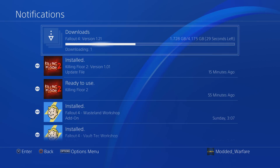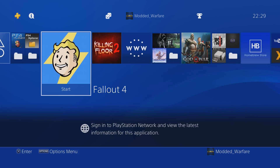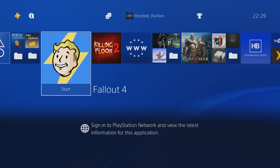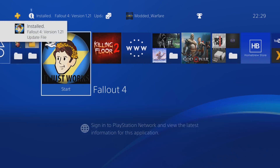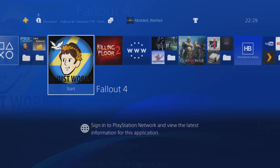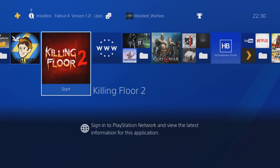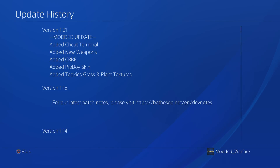If you're wondering how to get really fast transfer speeds with the remote package installer, I've already done a video on that - I'll link it in the cards in the top right hand corner and possibly in the description as well. Any second now we should see the icon change as soon as the patch has been properly installed. There we go - just changed right there. And now if I go to Information, we can see it says we're on 1.21. And if I go to Update History, you can see our patch notes have been added there at the top. So 1.21 modded update: added cheat terminal, new weapons, CBBE, Pip-Boy skin, and two geese grass and plant textures.